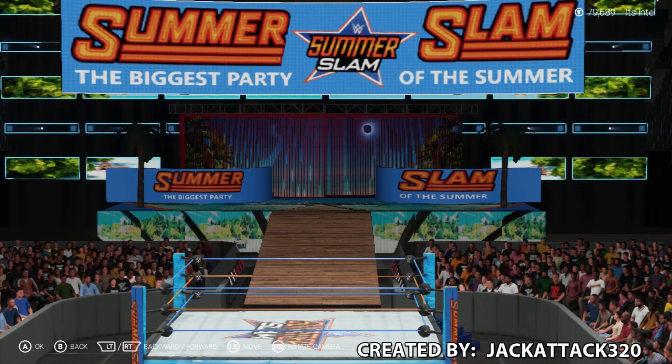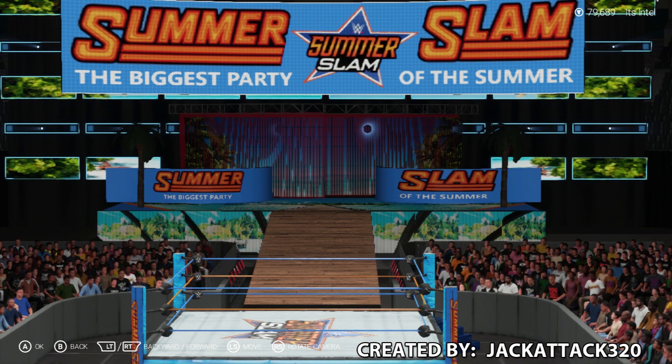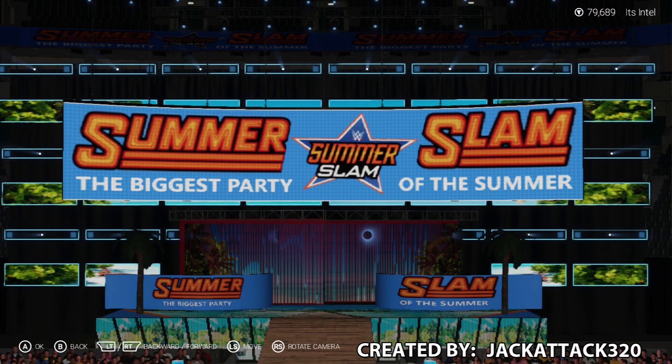I like that you went bold with the announce tables. I never change the bottom portion color, but I dig it. The Summer Slam logo on the side with the WWE logo on the bottom looks great — you used a lot of the logos from the game, which I appreciate. There's something to be said for people who can take in-game logos and make a solid arena out of it. The stairs being blue — dig it. And palm trees up top, which is pretty much a must-have for a Summer Slam arena. Great job, Jack Attack 8320.